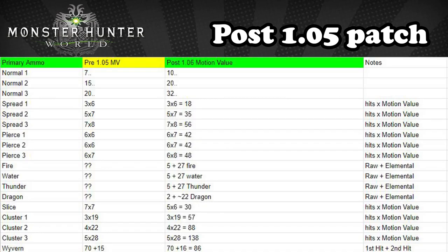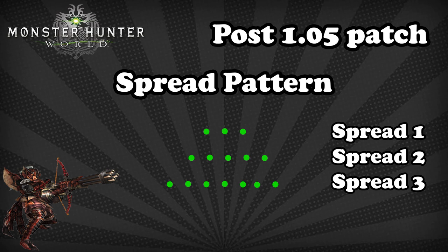Spread is our favorite ammo. It piles all the motion value into a single location at point blank ranges so we can make use of close range mods. Very easy. Motion value is high and the only real downside is that you have to hug a monster.